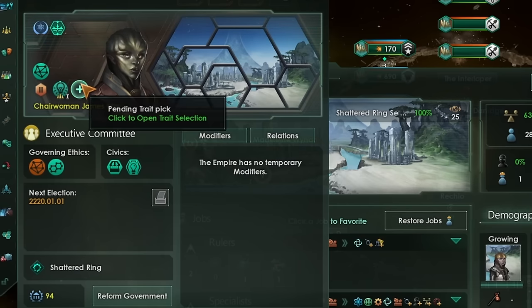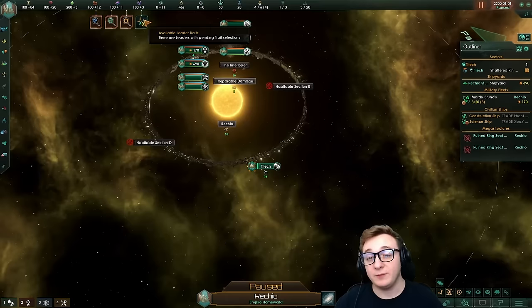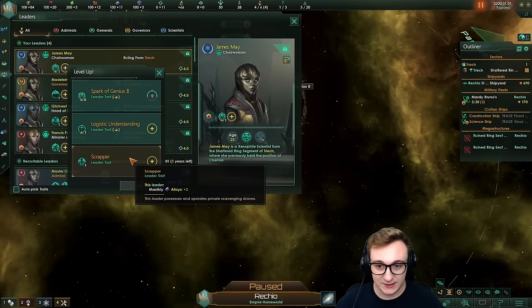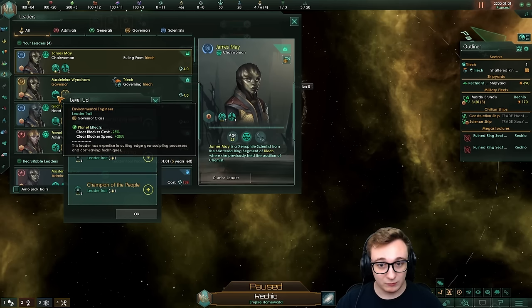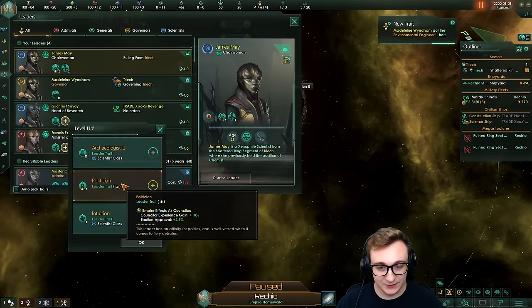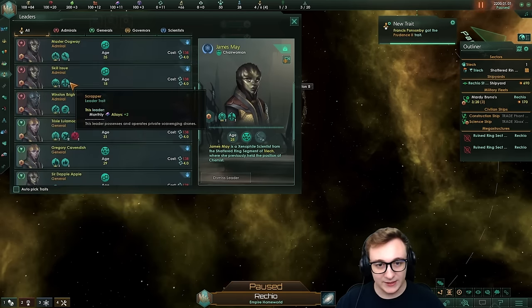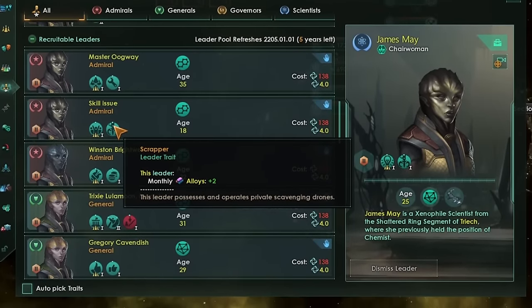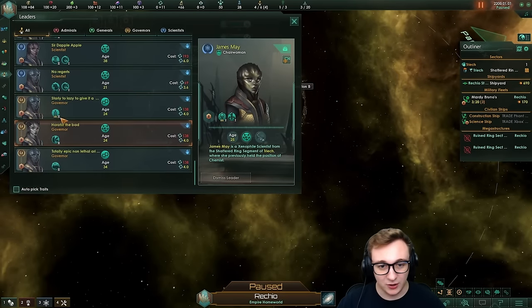You'll also notice everyone needs to be leveled up. That's our second civic choice, Scions of Knowledge — leaders start at plus one level. I've gone this purely because leaders currently have broken perks and they just give free resources like alloys, and even better, clear blocker speed for a ring build, and cost reduction. Sometimes they don't give us anything good, but they can give us more council experience. We will probably grab leaders from our pool who give us resources so we can get a good early economy going.